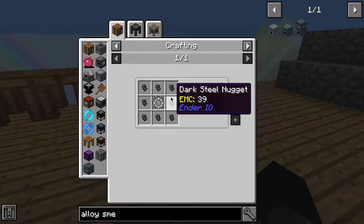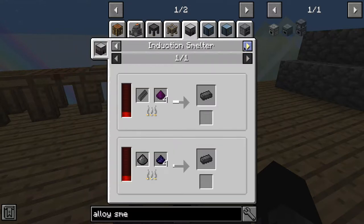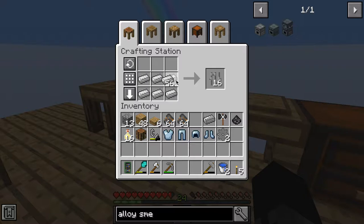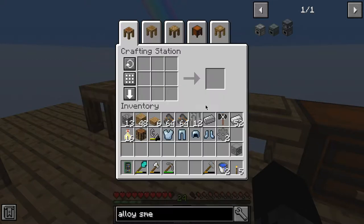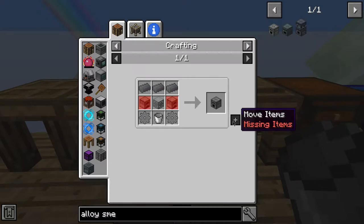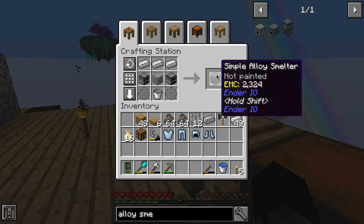I guess we had to waste a bit. How do we make dark steel? Okay I was going to make this because I didn't need dark steel. We need iron, which we do have. Machine chassis - other way around, yeah. We need stone gears, and we need a bucket. Let's just use this bucket. We need two furnaces, let's get three more. And there we go, we have an alloy smelter.